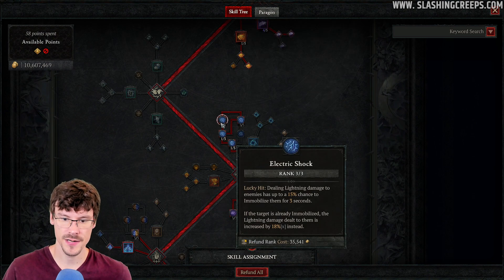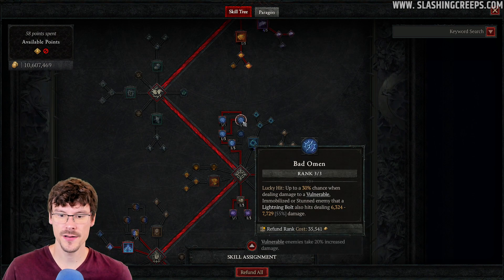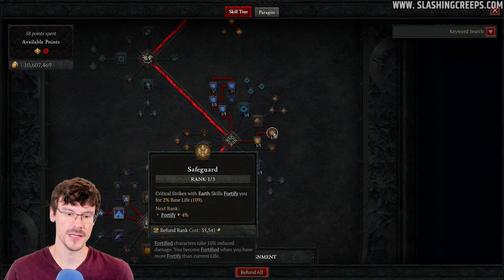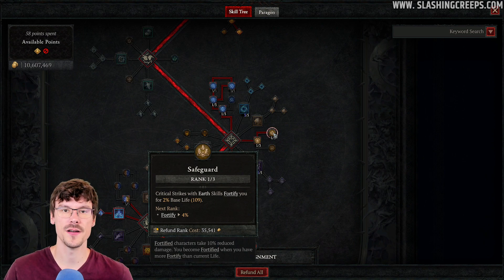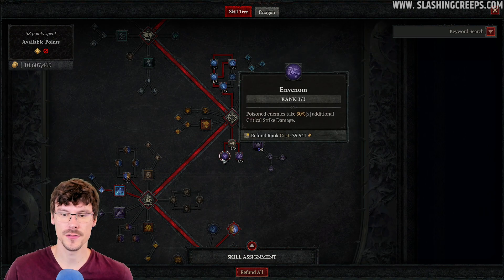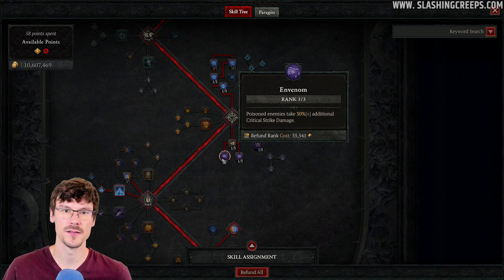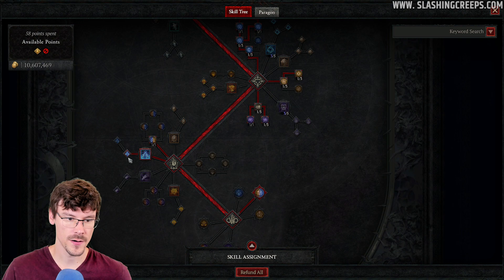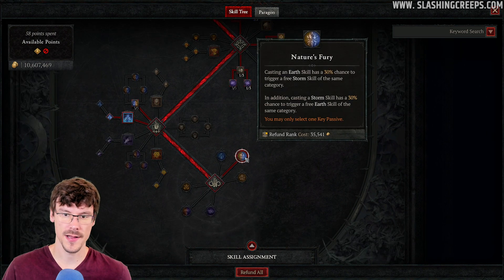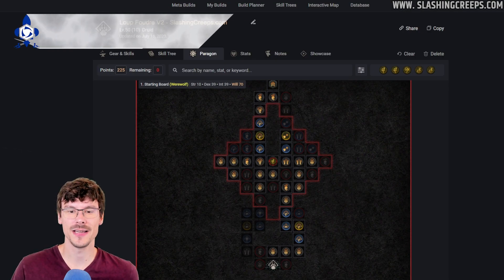Then we get to the storm passives — you just want to reach here to increase your damage and proc a lightning bolt. A bit below, you have this one which helps you gain Fortify when you have plenty of enemies nearby, so put 1 point here. You also want this one for poison application in order to use this passive, increasing critical strike damage to poisoned enemies. Lastly, you have some increased damage on elites. Make sure not to take this point because we always have a vulnerable application. And lastly, Nature's Fury.